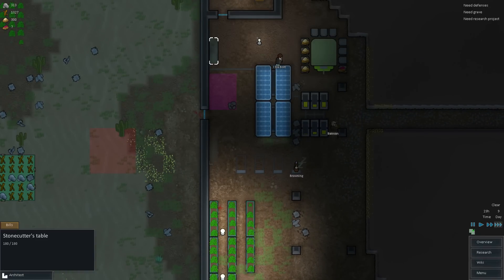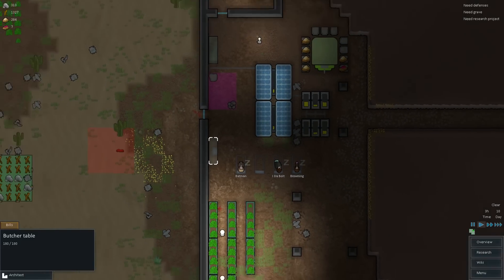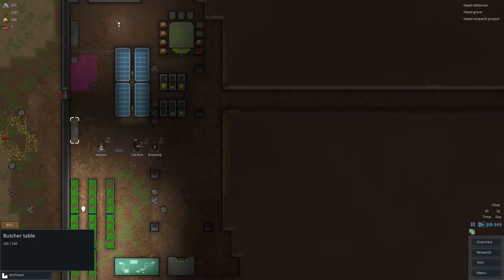I set up a little lamp over here, I set up the stonecutter table right here, and this will be the dumping area for the stockpile of the stonecutter. Over here, we're going to start setting up a little butcher shop. Bear with me — this is also my first time actually messing around with this stuff here, so let me put this in real time so they're still working and doing their thing.